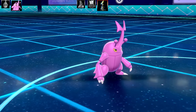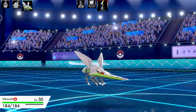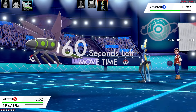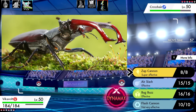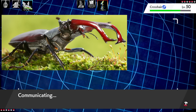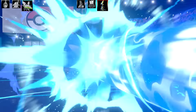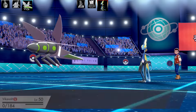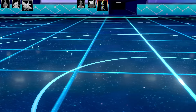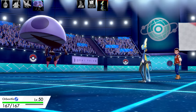I actually don't mind Heracross in pink - some pink Pokémon look alright and that one actually suits it. Next Pokémon is Vikavolt. We've got Zap Cannon and Air Slash, and it's based off the stag beetle - a very menacing looking beetle with big front pincers. Unfortunately I got wrecked in one shot so I couldn't use Zap Cannon on Inteleon at all. I'll have more on that moveset and strategy in the second and third battle.